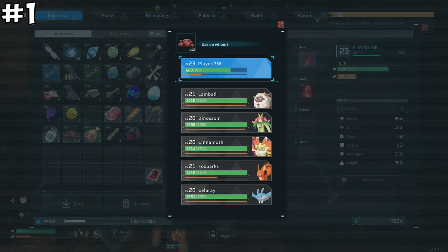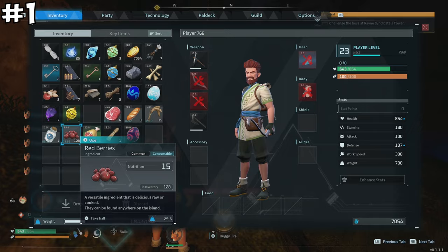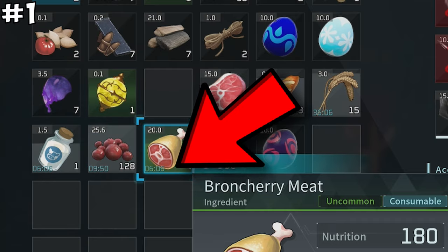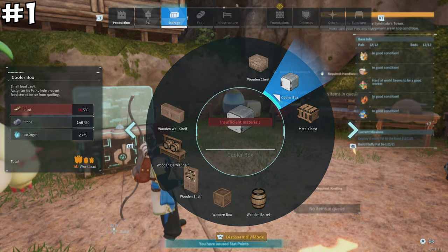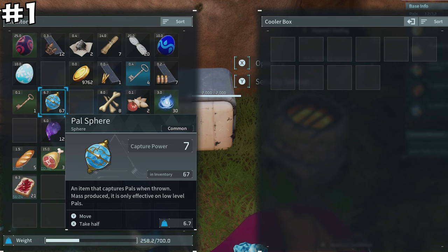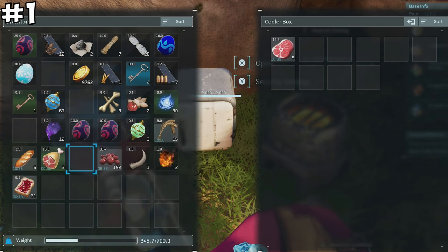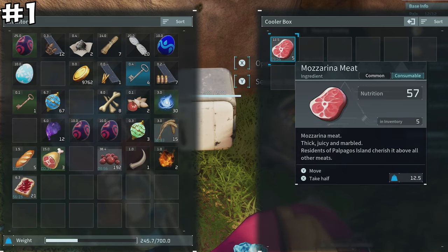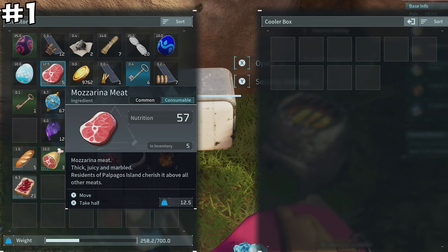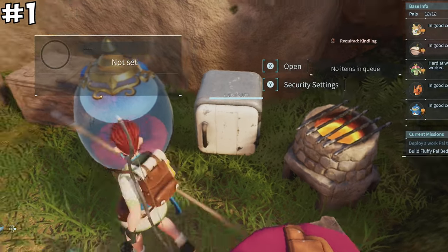Food is super important in Pal World, both for your character and equally for your pals. Many of you have noticed that food has an expiration timer. You can craft a cooler box to slow that timer, but the cooler thing is that by placing a food item into the box, its expiration timer resets completely — and the same goes when removing the item. So if you have a food item about to expire, place it into and take it from the cooler box, and the timer freshly resets. Note: this might be patched out in the future.